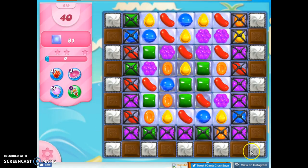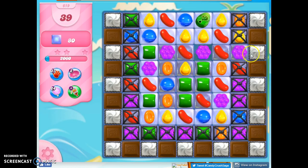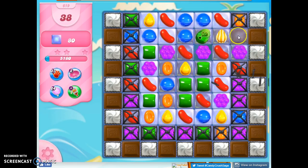This is a 9x9 grid, which means there's jelly under every single thing, on every square. We've got licorice locks, chocolate, and double thick frosting to deal with. The chocolate can't come out until I take out the licorice locks that are cordoning them off. We also have mystery candies.